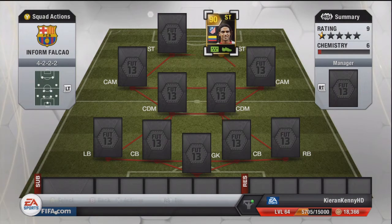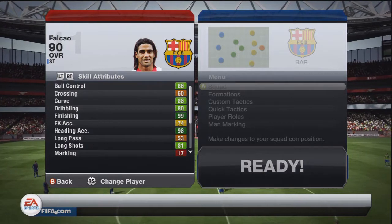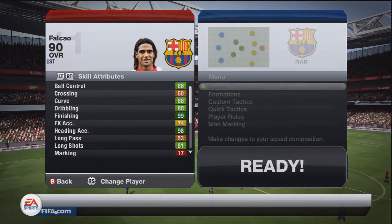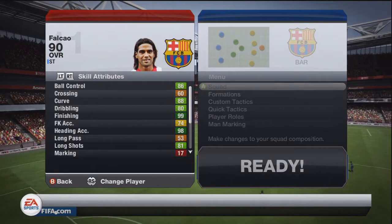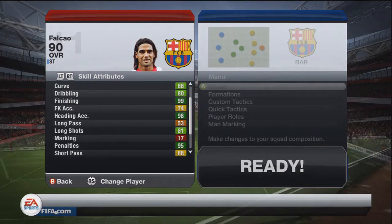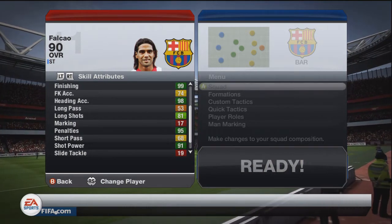Moving on to the in-form Falcao's in-game stats — they really are spectacular. He's got 86 ball control, meaning in and out of players the ball doesn't leave his foot. 88 curve means great free kicks and it also helps his finesse shots. 80 dribbling. He's got 99 finishing, which is why when you put in a one-on-one finesse or power shot it goes in. Heading accuracy is 98, so if he connects with headers it's often going in. Long shots are 81 which is really disappointing and it does show in game.